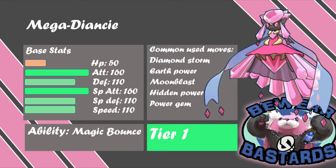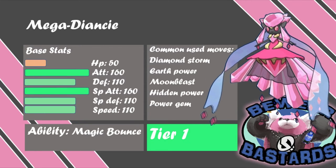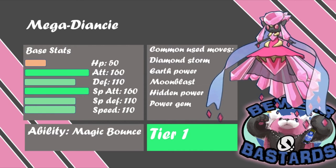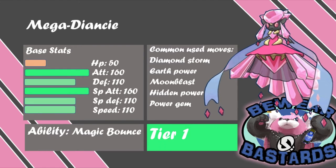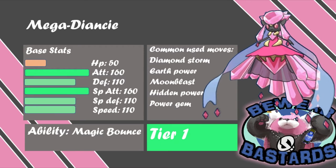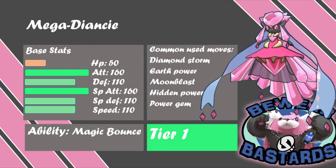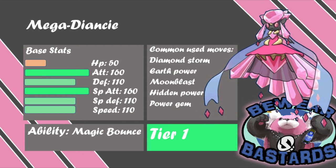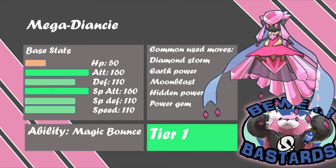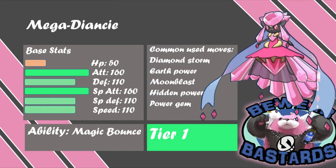Let's get to it. So in draft order, first off I picked Mega Diancie. Why did I pick Mega Diancie? Mega Diancie is a strong Fairy/Rock type Pokemon which is just overall really great because it has potential to set up. It has Magic Bounce, which is a great ability, and it has access to Stealth Rocks. Look at that Attack stat and that Special Attack stat — absolutely amazing.